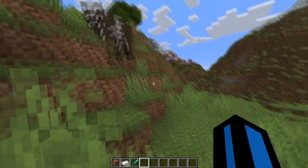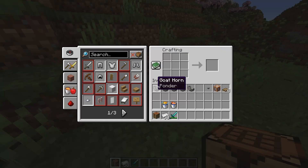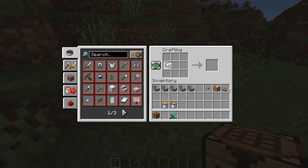To get milk in Minecraft you will need two things: a cow and a bucket. A bucket can be made by placing a crafting table down and then getting iron ingots and placing them in this triangle formation like this.